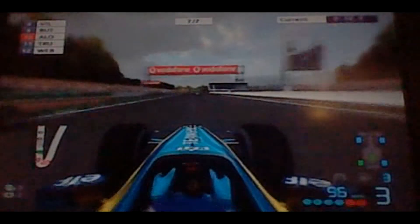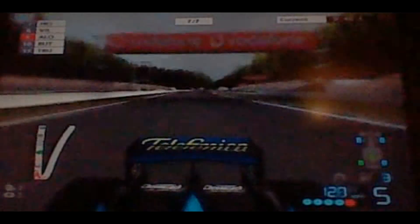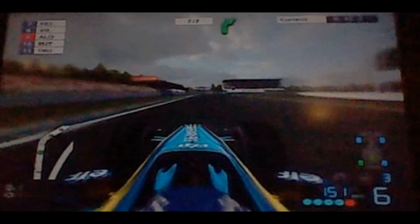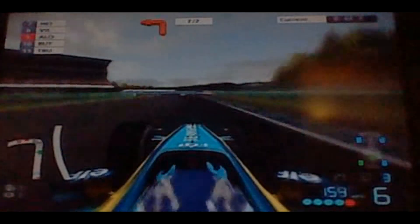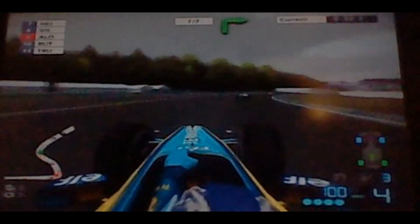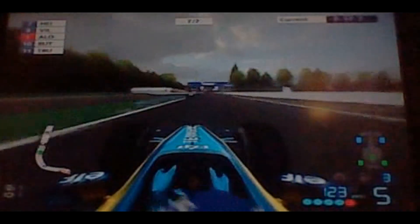We take Trulli round the outside and we're heading into this corner — we're up the inside of Button and we take the position before we even made it to the corner, getting a huge run out of that corner. We're braking into the next corner and we just missed the back end of Jacques Villeneuve's car.